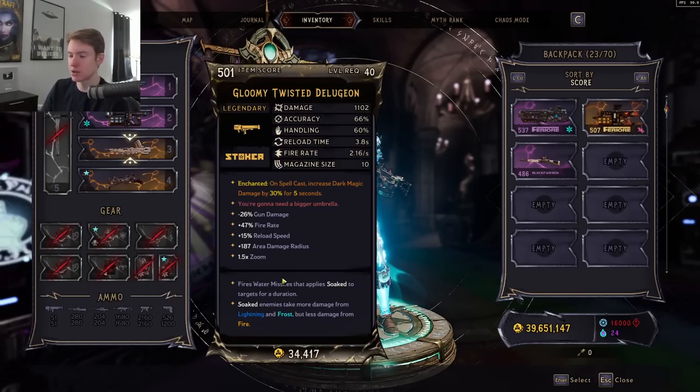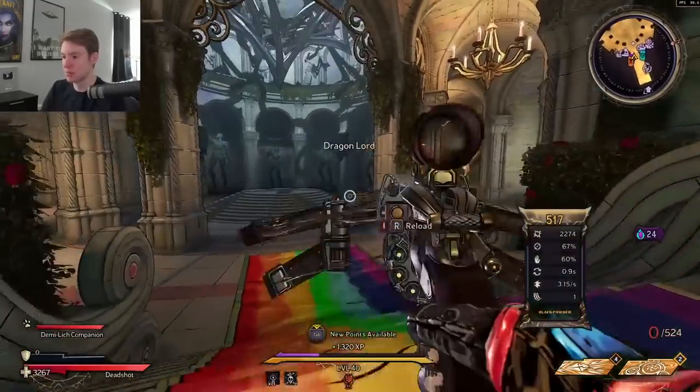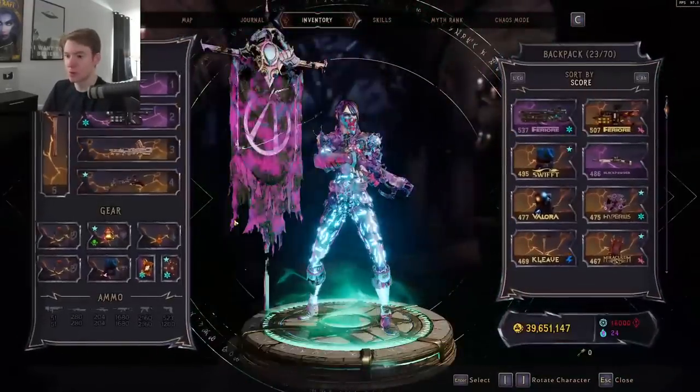The extra frost damage is really, really good there, and then I always have a Masterwork Handbo on hand just to spam reload to get a bunch of spell-weaving stacks.